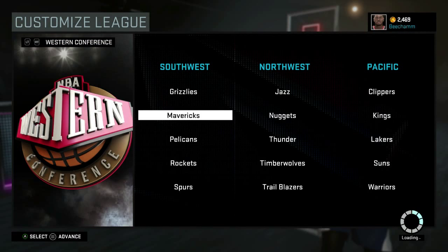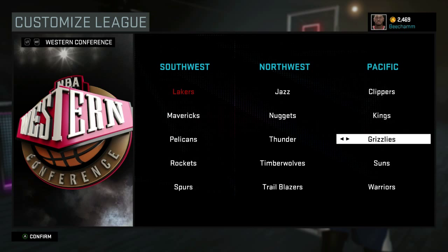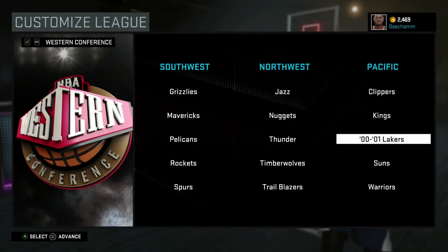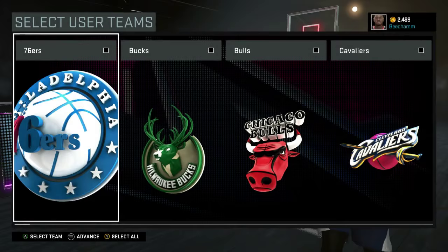Once that's done, a screen is going to come up asking you to customize your league. Since I'm going to be playing with the Lakers from the 2000-2001 season, I'm going to go over to the Western Conference Pacific and trade the current day Lakers out for the throwback Lakers. You can do the exact same thing — just pick a bad team in the league and swap them out for your throwback team. If you're going to use Michael Jordan, I would say swap out the 76ers for the 96 Bulls. Just make sure your team is somewhere in that league.